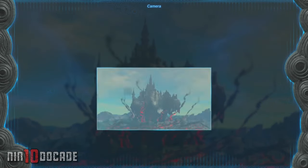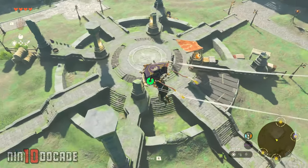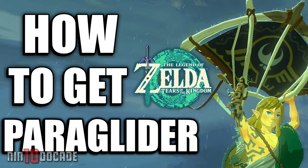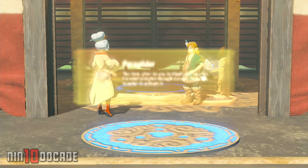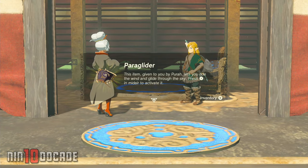I'm going to assume you have already obtained the paraglider in the game, as it is required. If you haven't done it yet, I can refer you to a previous guide I put out on how you can unlock that first. A link to that video will be available in the description. Suffice to say, you will obtain the paraglider from Purah, and you will need to play until you reach that point. The progression is linear and you just need to follow the main quest of the game.